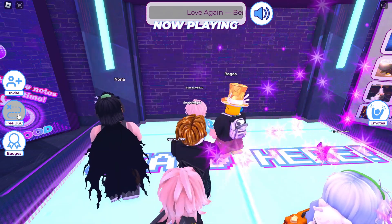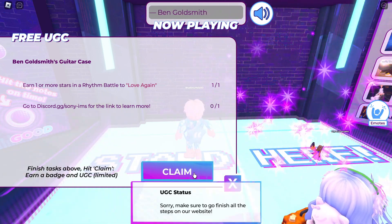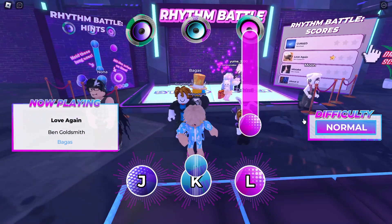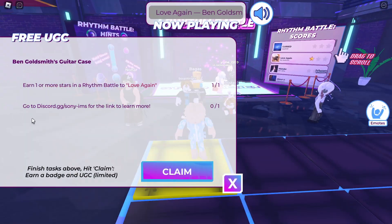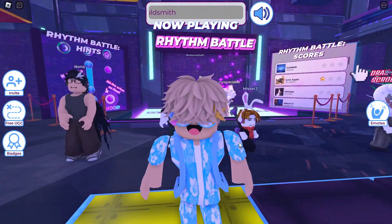Task 2: Click back over on Free UGC. Head over to their Discord, which I'll leave a link for in the description. Join the Discord server and at the top left you'll see the event details. This is where you'll get the link to where we need to go, which I'll also put in the description. Complete!